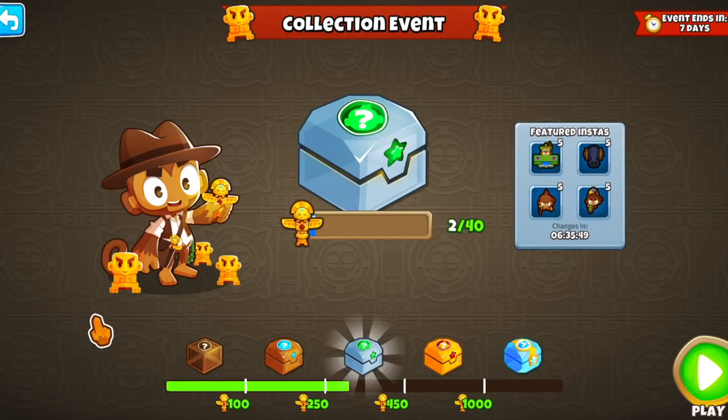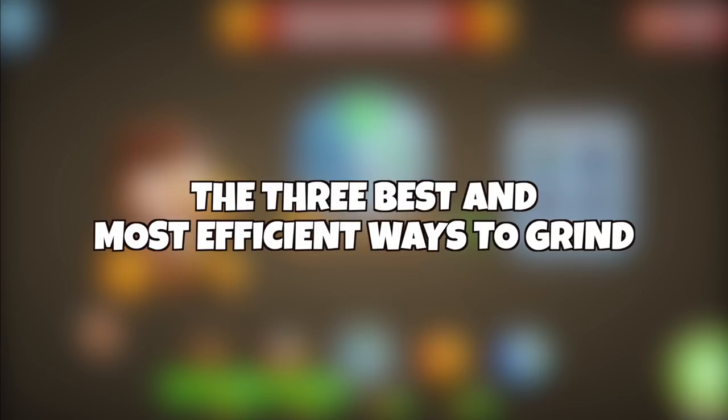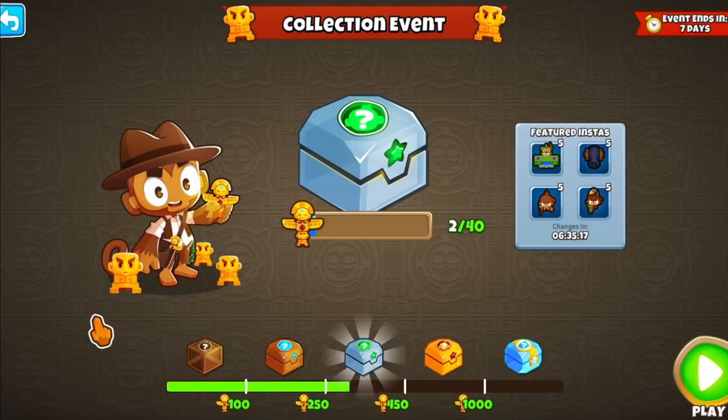So I thought let me do a quick video explaining everything related to these collection events, because they are all the same but with a different theme. I'm gonna talk about the collection event system and how it works, the rewards, the bonus maps, picking your insta monkeys, getting gold and black borders on your insta monkey collection, the three best and most efficient ways to grind on these events, and at the end I'll talk about cheats, hacks and scripts that people use, which I do not recommend.